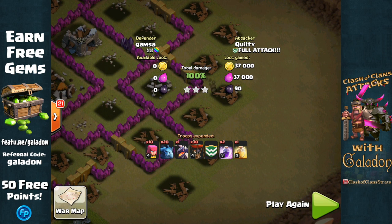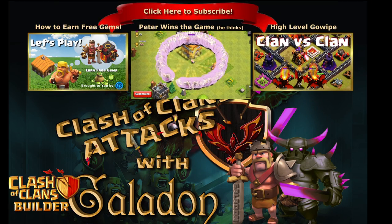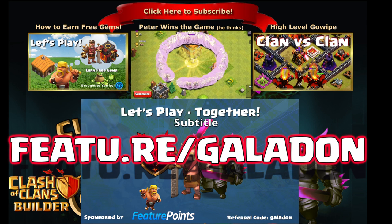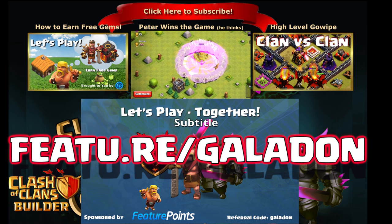We are having a lot of fun at Town Hall 7 — definitely some great opportunities for three-star attacks in war, even on Town Hall 8. I am going to be at Town Hall 7 for a while because I want to max everything out before I move on, including all the walls and getting that Barbarian King to level 5. I'm open to suggestions. If you haven't had a chance to download Feature Points, please do and use the referral code Galadon — download at least a couple of apps and play them for a couple of minutes each. We've got giveaways going on constantly. Thank you guys for watching — please like, comment, and subscribe, and I will see you again tomorrow with more Full Attacks.